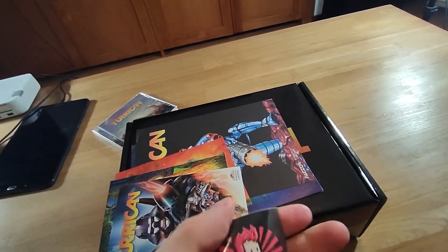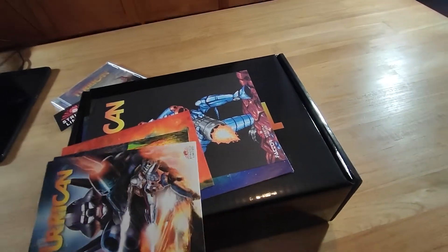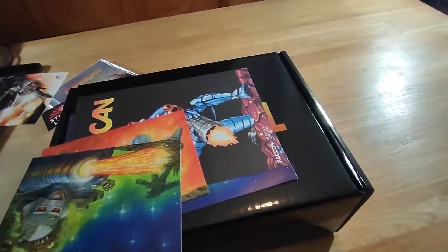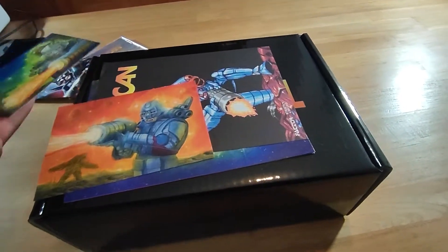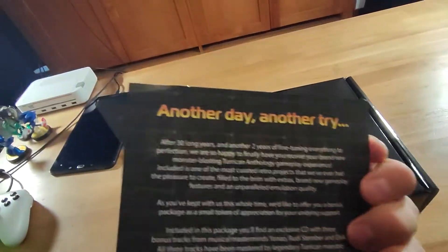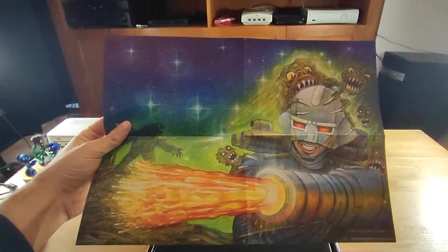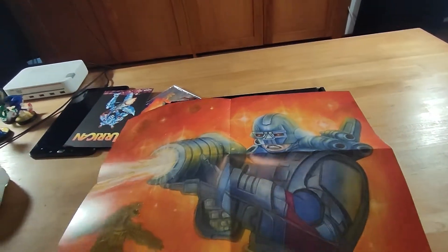We got a Strictly Limited sticker. All right. Turrican postcard — love the artwork, looks cool as f**k. Another postcard, also cool. Another postcard. And what is this — 'Another Day, Another Try'? We got a poster, a little poster, and the other side of it. Very nice.